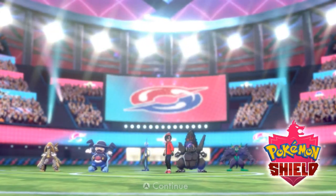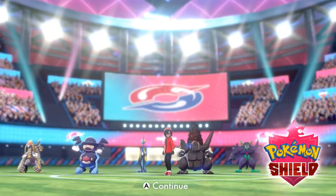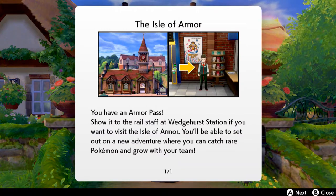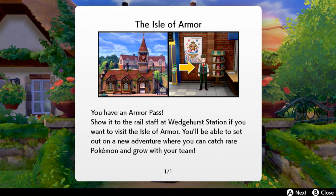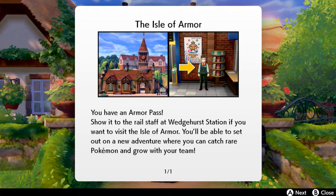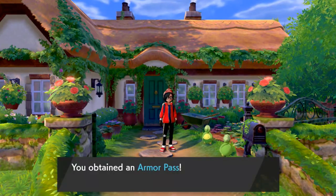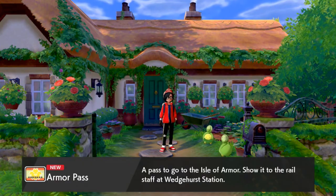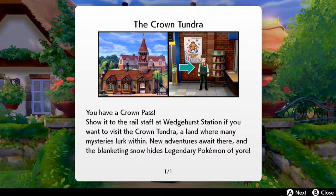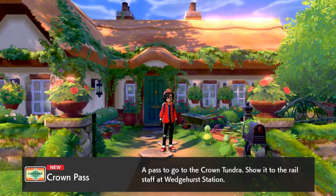What's up guys, it's me your badass host Draven, and welcome to the Shield version of the Isle of Armor right here on my Pokémon Sword/Shield walkthrough. As you can see, we got the pass and we can go into the Wedgehurst station to go to the Isle of Armor. The second pass we earned is the Crown Tundra pass. So we got two passes in all.